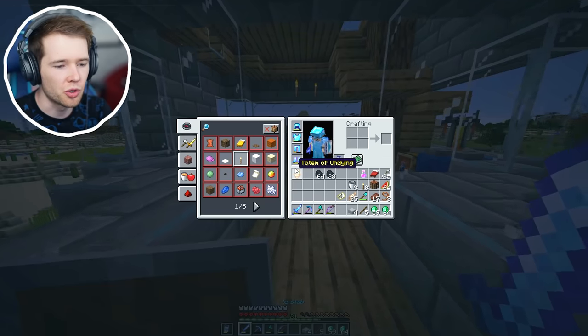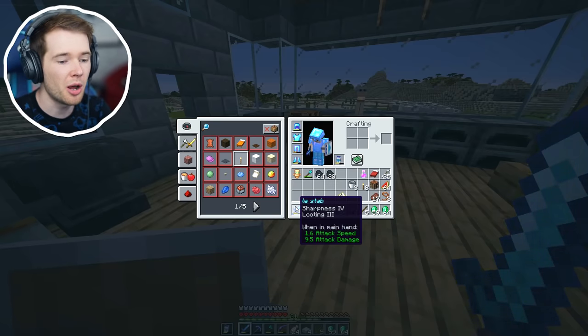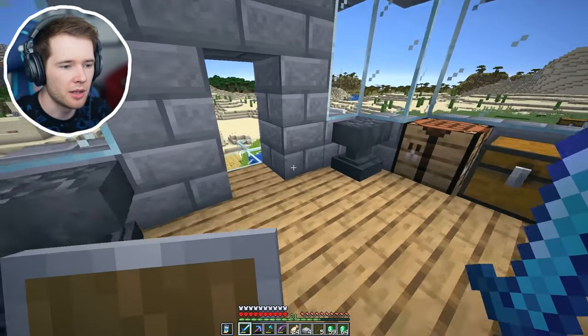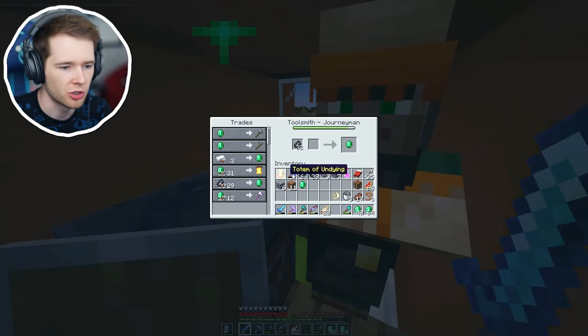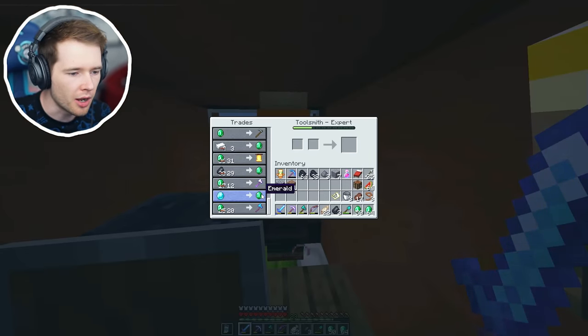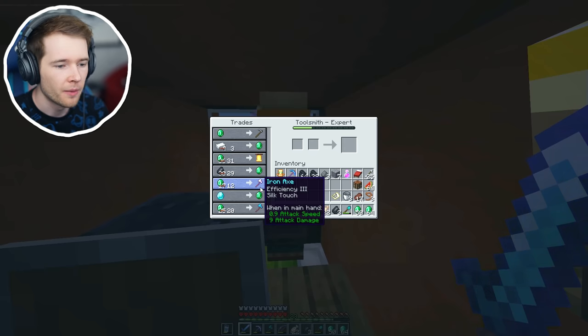Let's go max out this toolsmith to see if we can get even better gear. Can we do sharpness five? Let me check before I embarrass myself - yeah, you can do sharpness five. Fire aspect would be good, looting is great too. I've got the goods for you - flint stuff that you need. That's so much experience for two emeralds! Next trade - is that a diamond for an emerald? I'm actually shocked. Efficiency two and silk touch - that's even better! It's one efficiency less but it's got silk touch on it. Should I buy that?